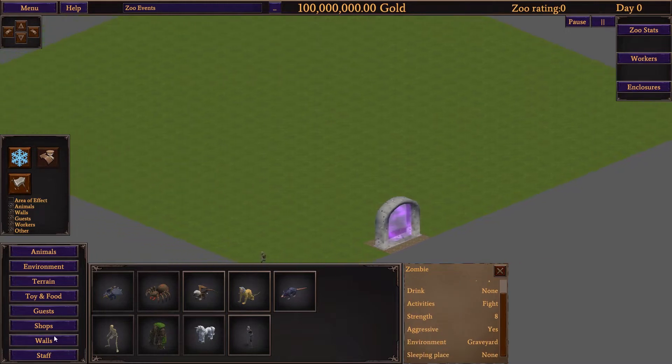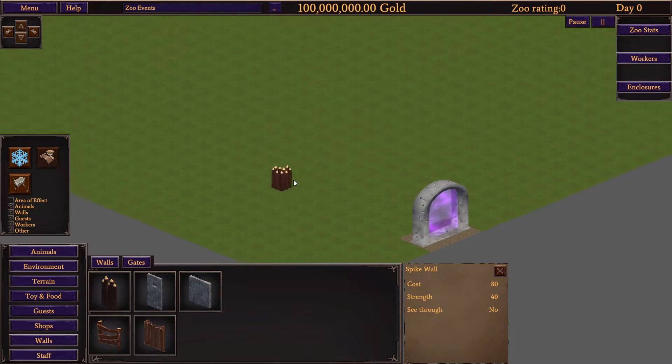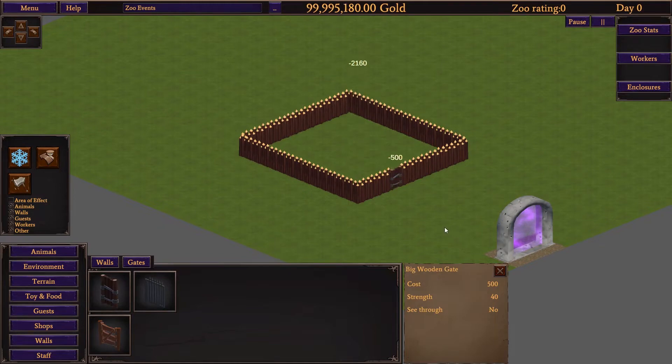Let's see if we can start out with some very simple stuff. How about we just put up a wall of anything at all? Can we rotate that? Yep, we can rotate it a little bit. Oh, I can draw it out like that. Even better. How about we build that, and then link that up, and get a gate in there? All right, we've made an enclosure of some sort.